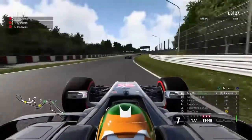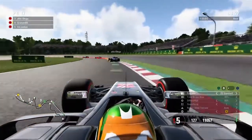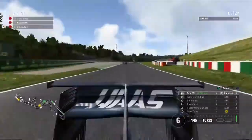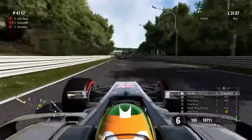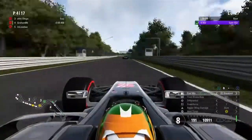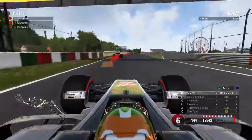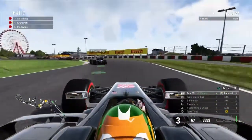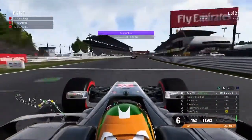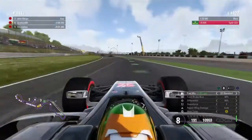Moving on to lap three - holding suit, which is a lot of what this first stint was. Keeping pace with the guys at the front and not under a real threat from Loki from behind. The more this race went on the more confident I felt. I felt like I was losing a bit of time stuck in the dirty air of Kevin. I go five tenths quicker through the second sector overall and set the fastest lap into the 32s - 32.5. Pace is good at this part of the race.